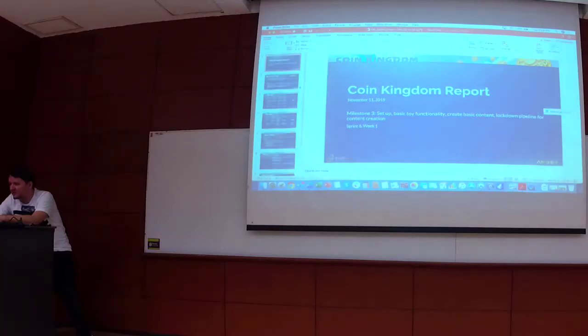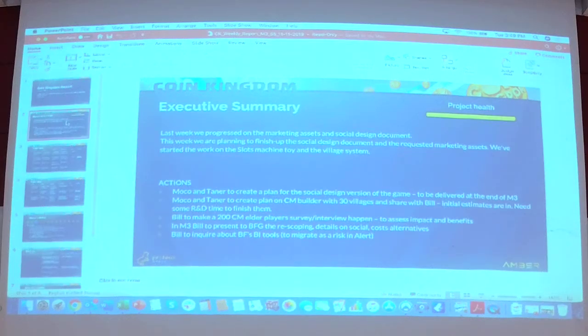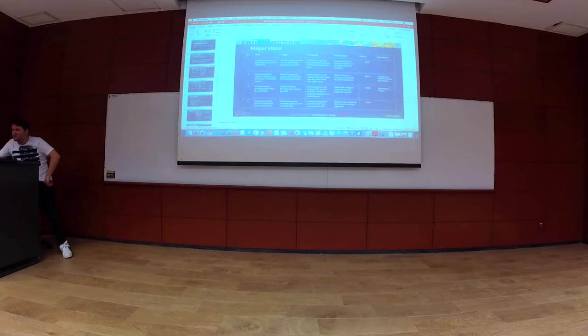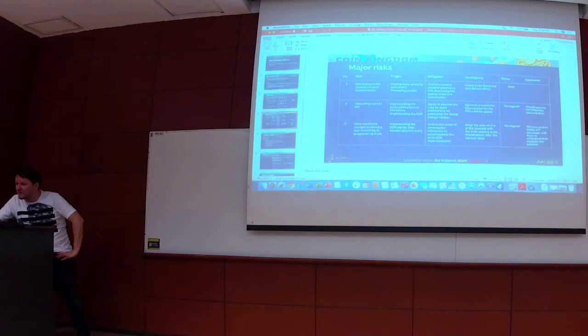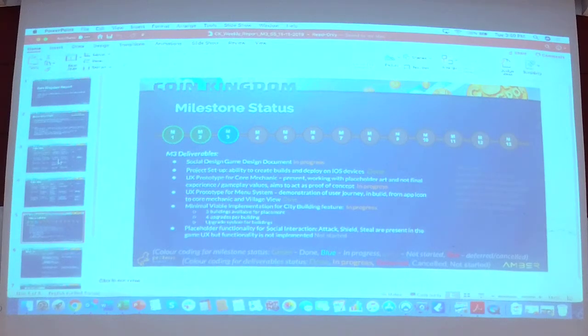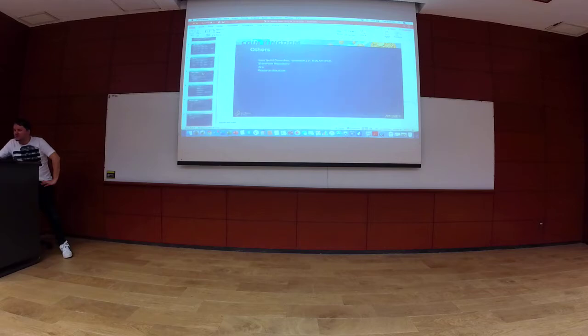Another report — this is for Big Fish's Point Kingdom project. Again, executive summary and actions for the current sprint. We have a significant number of risks on this project because we just started and are trying to work through some design roadblocks. Milestone three status shows we have a long way to go. Then roadmap information and resource allocation.